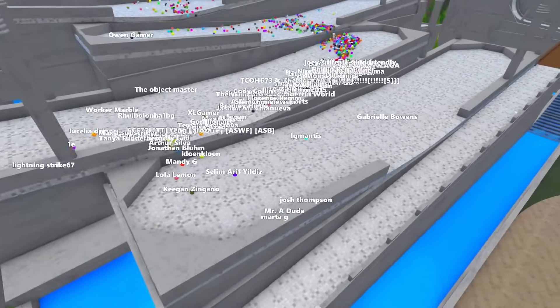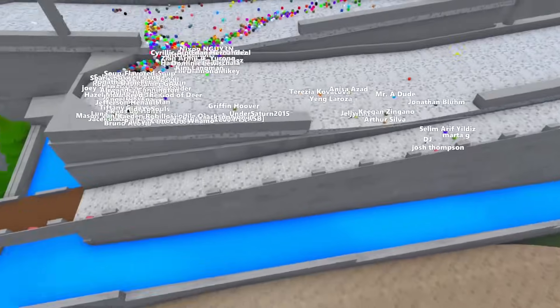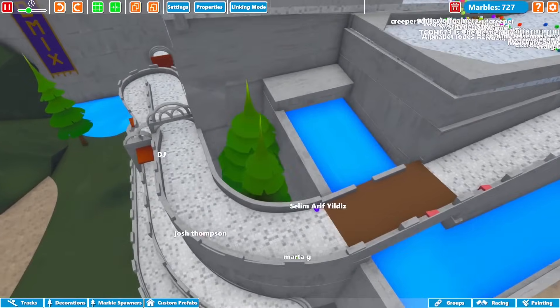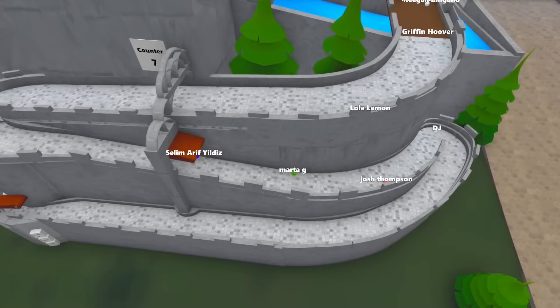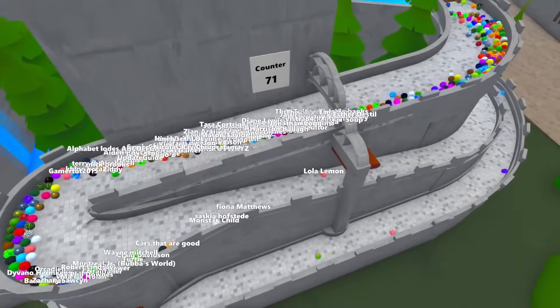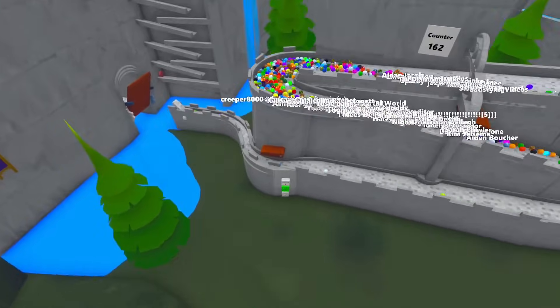The marbles are making their way down. It looks like we have DJ up in front. I should have made this erased — that's my bad. It's fine, we are going to let this play out. Hopefully that doesn't affect anything and we can just watch and see who makes it. All the marbles are coming in now. There's the counter — it's counting all the marbles making it through.